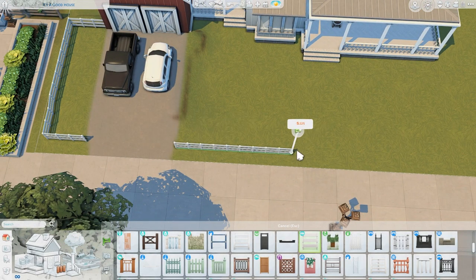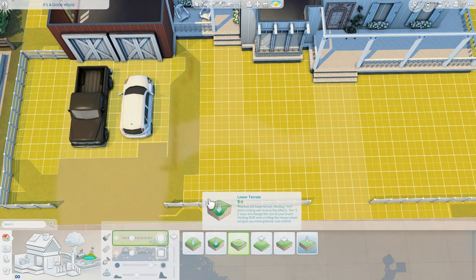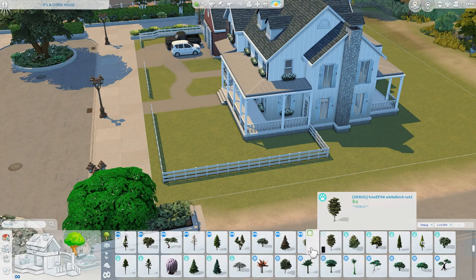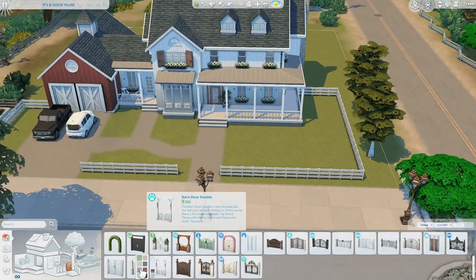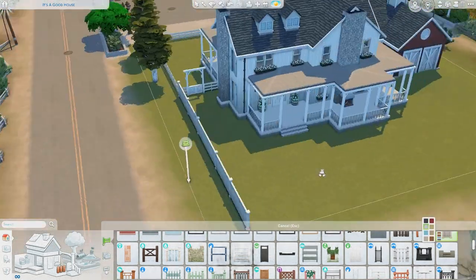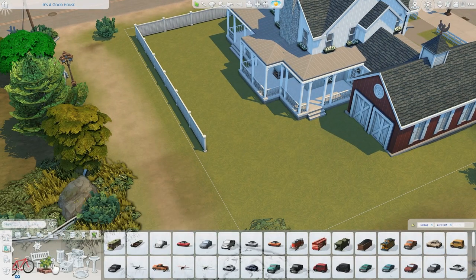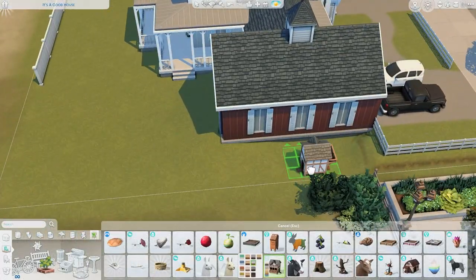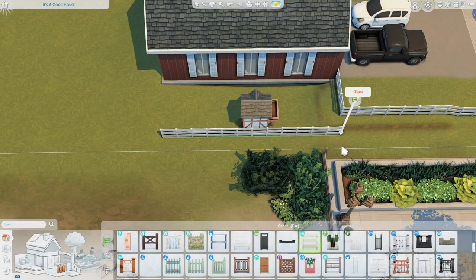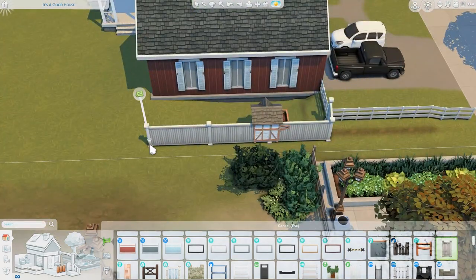For the pathways I used a concrete terrain paint from Eco Lifestyle, which looked great leading to the front porch area and the side porch. For the fence, on the CC channel version I used the fence from Cats and Dogs, but I wanted something different this time. I think the fence I used — maybe base game or Get To Work — looks super modern but still very farmhouse, which I was really pleased about.